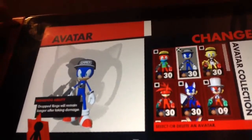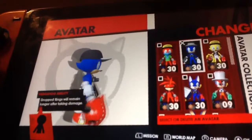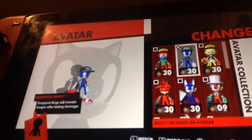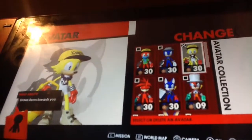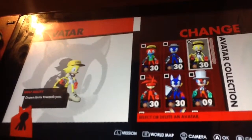The second avatar has Sonic Shoes, a camera, a fire gun, a gamer hat, a wolf with Shadow on it, a chain, another gamer hat, and a party-looking gun.